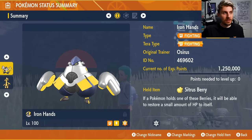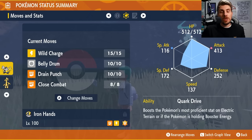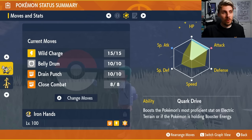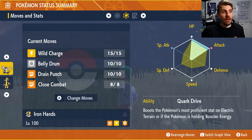Ironhands is a Fighting and Electric type with the Tera typing of Fighting. We've given it the held item Citrus Berry because its moveset is primarily based around Belly Drum. Belly Drum cuts your HP in half, but at that cost you get a plus six attack boost — your attack stat maxes out and you're going to be hitting like an absolute truck. Ironhands has a ridiculous HP stat and we've trained it with max EVs in both HP and Attack.